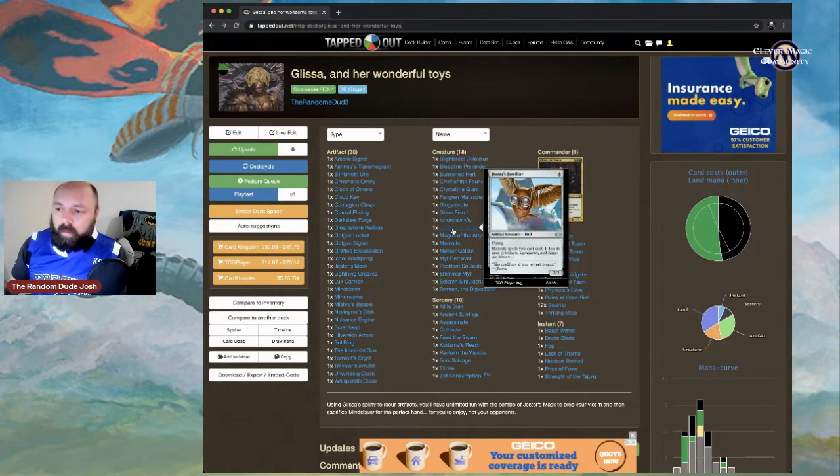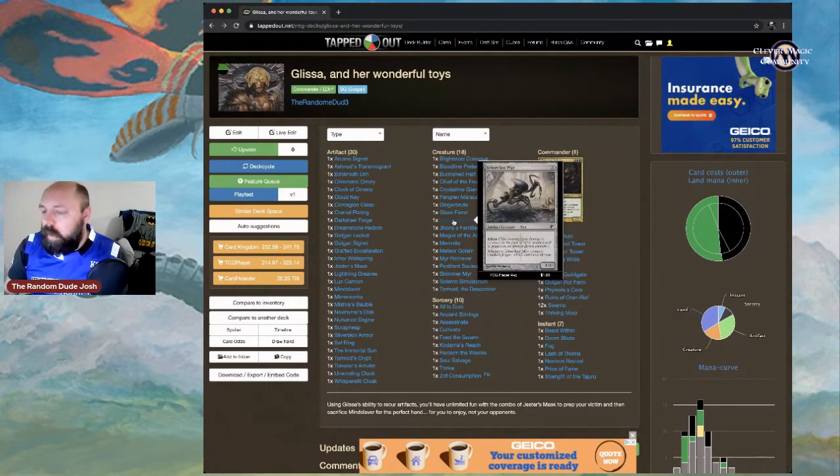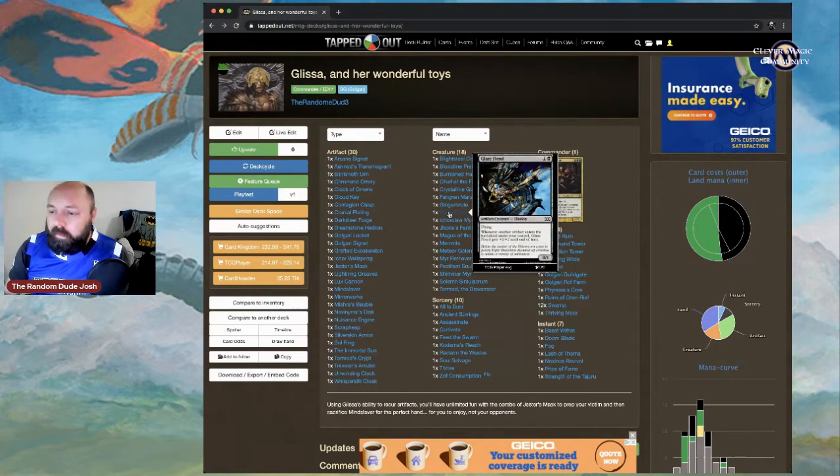Joyeuse Familiar allows you to cast historic spells — artifacts, legendaries, and sagas — for one less. If someone destroys your Sol Ring, you can get it back and play it for free. Ichorclaw Myr is a 1/1 artifact creature with infect; whenever it becomes blocked, it gets +2/+2 until end of turn.